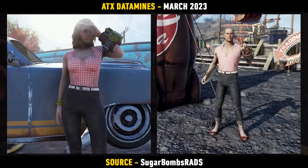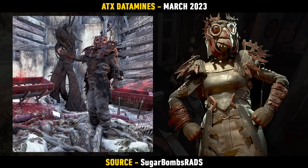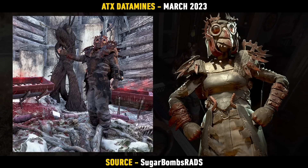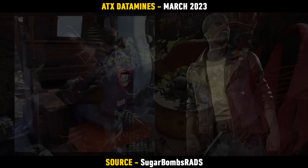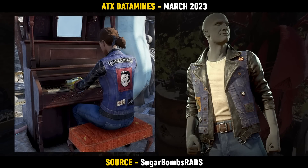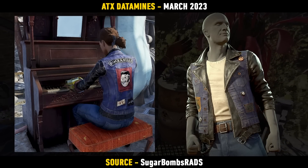We also have another new outfit coming in called the Drive-In Dolly Outfit — not too crazily exciting, but definitely one that some people will enjoy. To match the helmet we've just seen, there's also the Mothman Cultist Wing Clipper Outfit on the way, and this thing looks absolutely fantastic. Another outfit which looks pretty cool is the Rockabilly Outfit — I really like the leather jacket on this one, so quite excited for that one to come in.